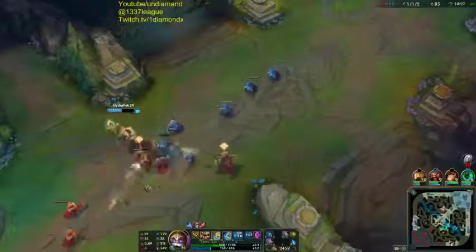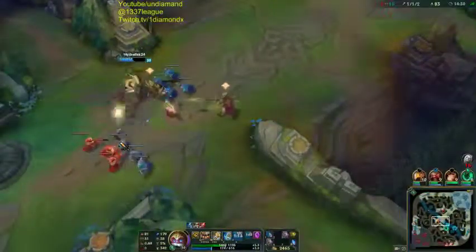You need champions like Zed that can shadow away, champions that can jump away. There's no way a champion could survive on Summoner's Rift without having an escape, a shield, a shadow - something to flee quickly. On Dota 2 the river goes across like this, you can stand on the edge and nobody sees you. You don't need an escape as badly as on Summoner's Rift.